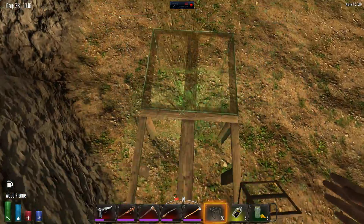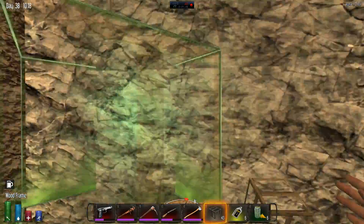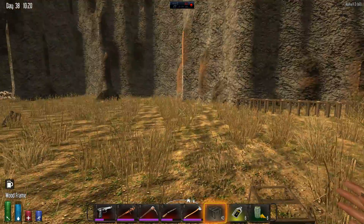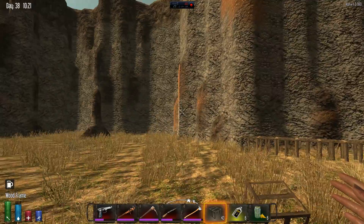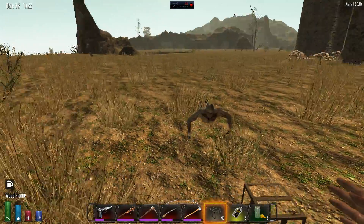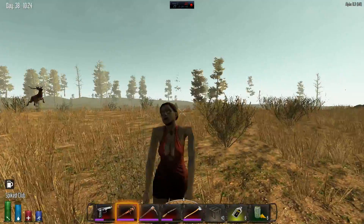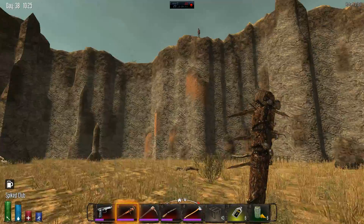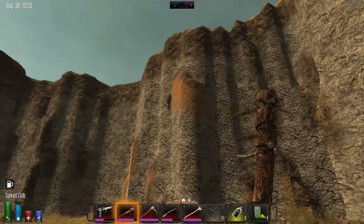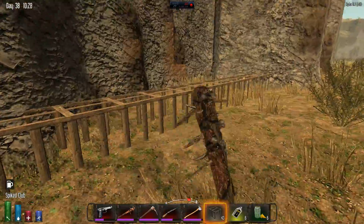Shut up zombies. Let's count how many blocks — 12 blocks across. I feel like that should be a little bigger. Let me knock out some of these zombies real quick. I don't know if that'll be big enough. I'm sorry for the dog barking next door. So maybe I'm gonna have to do it larger — that's 12, 13, 14, 15, 16, 17, 18, 19, 20. It's just not a flat enough space.